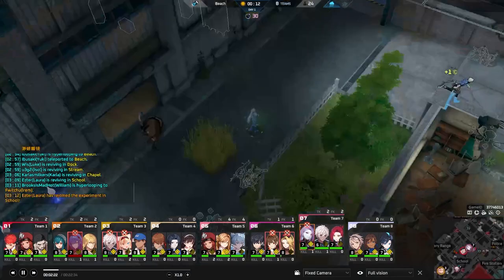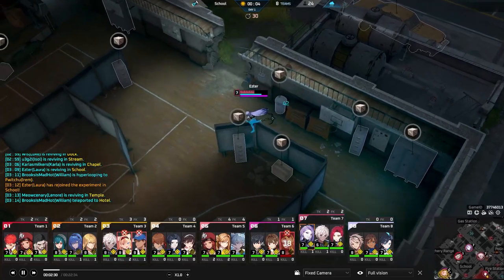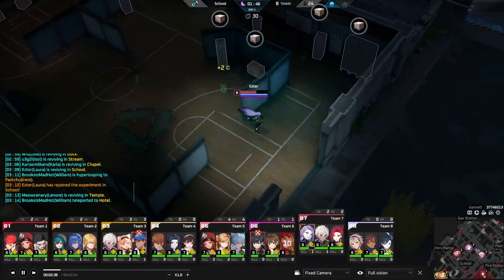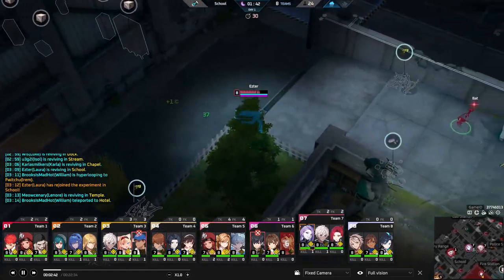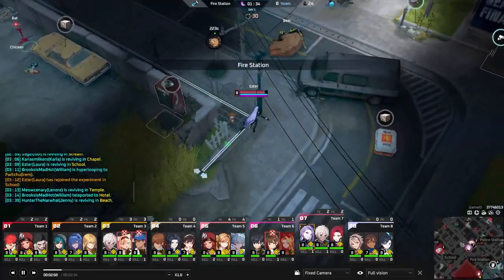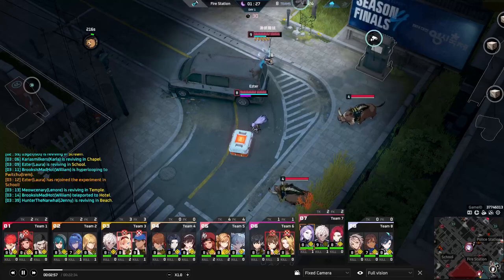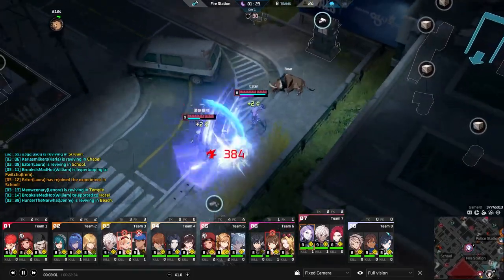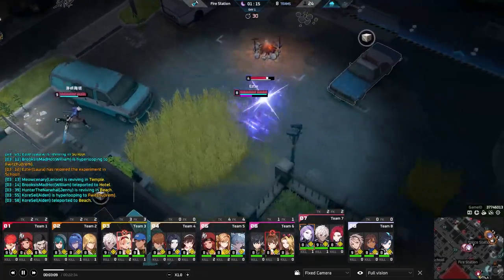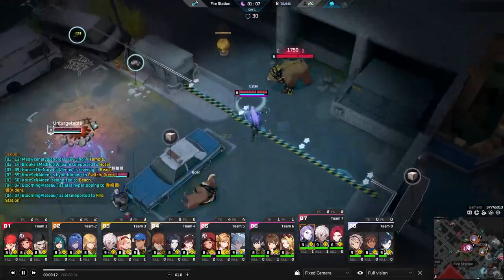Looking at Laura's abilities, she is extremely mobile, and that's probably one of the hardest things about playing her — figuring out where to use all of that mobility to actually stand in a fight. Watching Esther versus a first-time Laura player, Esther will position himself to dodge every ability thrown at him, procing his E every time he has it up and weaving in all of his abilities. Utilizing those dashes to dodge abilities is really important.